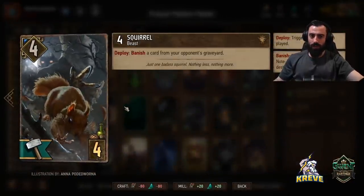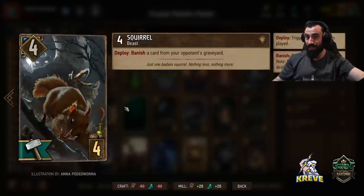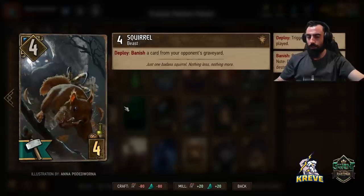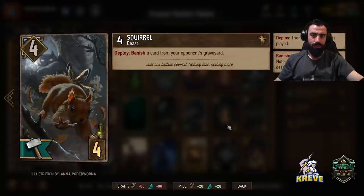We've got Squirrel to begin with. Squirrel's nice because you might be facing Madoc yourself — you can banish a Madoc if that comes up. It's also useful against Flying Redanian with Syndicate, Crow Mother with alchemy decks, echo cards, and even Orbs with ST. It's a good target.